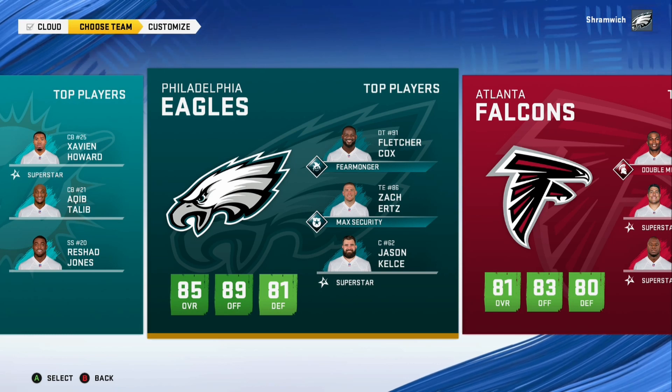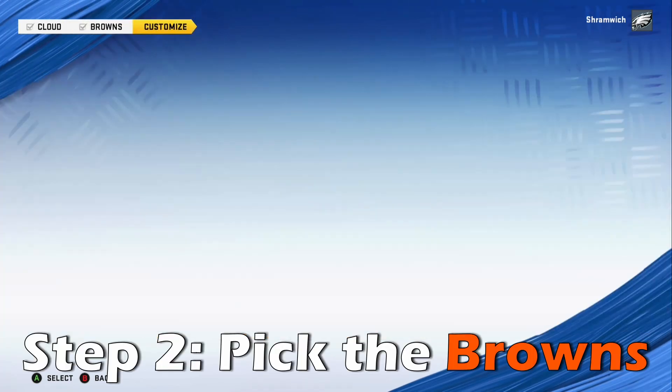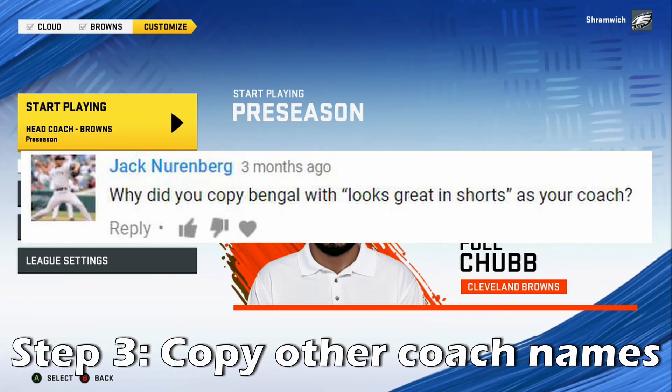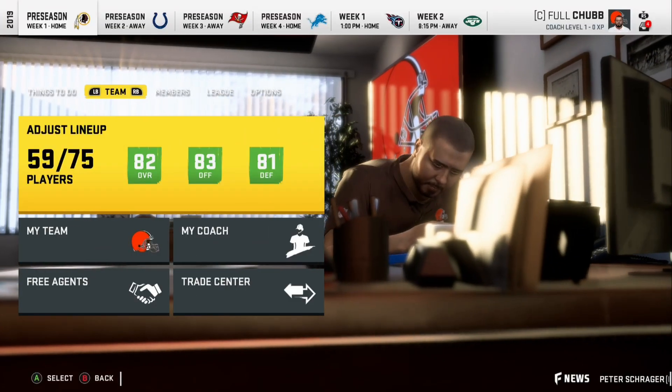You just gotta make it simple so the viewers can click on the links easily. The second step is pick the Browns — the Browns are the best team in this game, so why not pick them? The next step is to copy the coach name another YouTuber used for that same team. It just gives you the best luck that way, I promise.